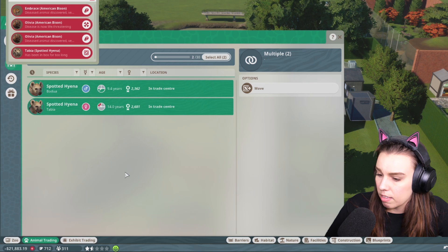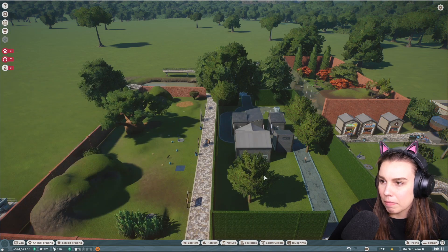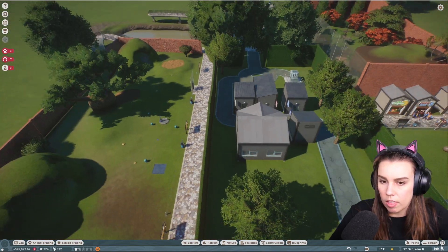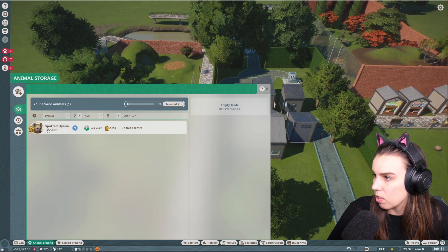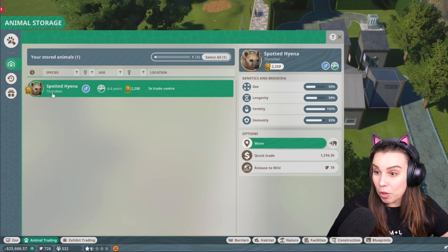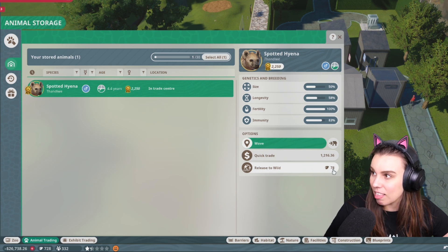I'm sorry, we can't afford the hyenas. I'm sorry hyenas, you were so nice, but I'm going to have to trade you for some quick cash — as long as you will be happy. They're in the trade center now. Oh wow, we made a gold animal! We can release them to the wild and get seventy-eight of these — whoa!